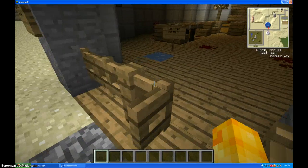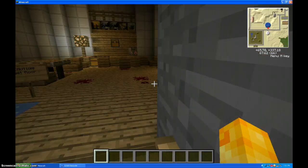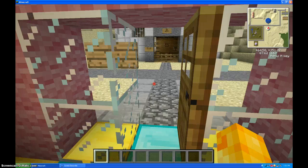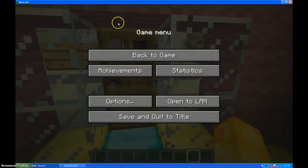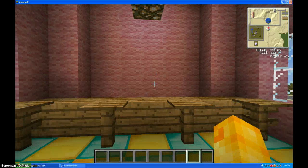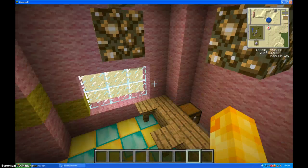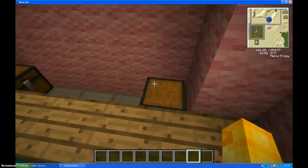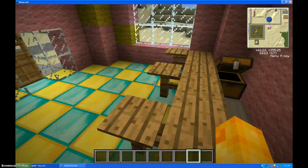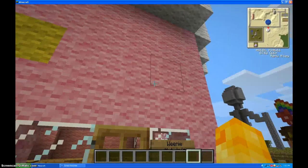I'm going to show you Weenie Hut Juniors. I'm doing the twister — Weenie Hut Juniors! Here it is. And I don't know what is up there, it's dark. Here's where that robot gives him food. That's Weenie Hut Juniors.